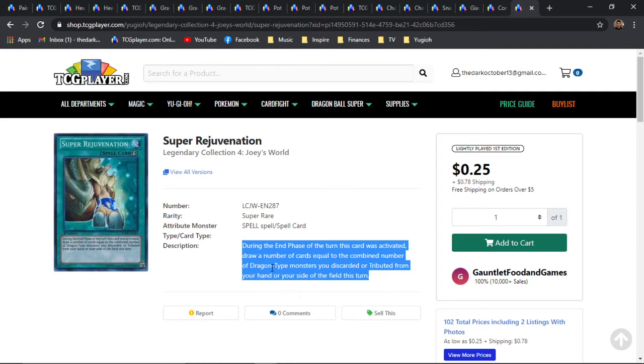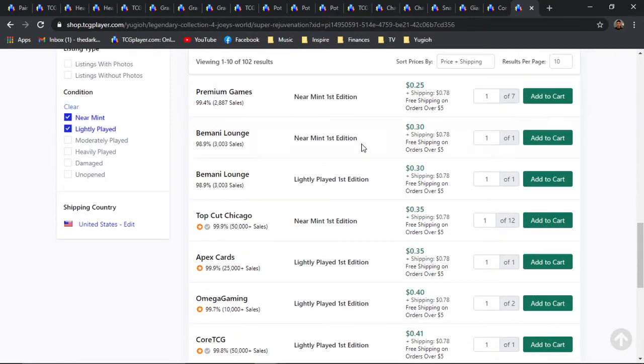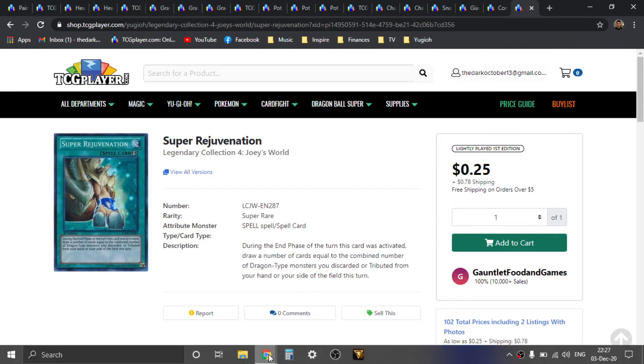I think there's definitely some predominant dragon build you can make that can give you some mad pluses. And it's a quick play. It's got several different Super Rare versions — it even has the Lost Millennium Ultra Rares, which I think kind of look like garbage personally. I prefer the OG — I think it was Pharaoh's Servant or Legacy of Darkness — or this version specifically from Legendary Collection 4. This card is insanely cheap. I have so many of these and I really want to build a dragon deck specifically just to plus off this card because I think it's so good.